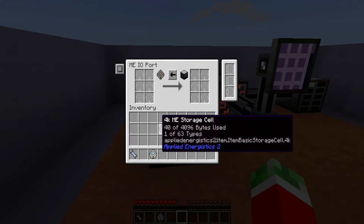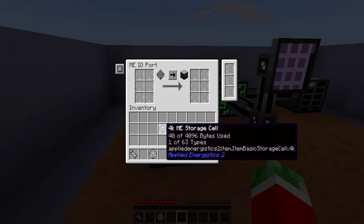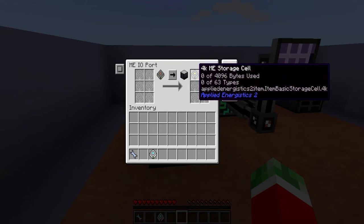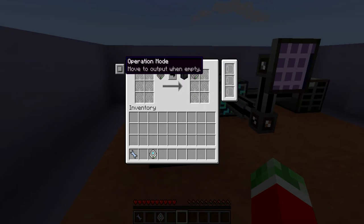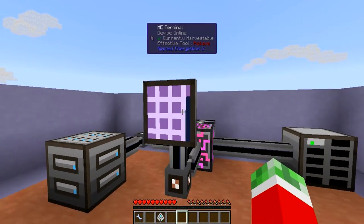Of course this also works the other way around. Just set it to 'transfer data to network,' put your 4k storage cell — or any storage cell that has items in it — on the left. And once it's done, it will move the empty drive to the right, or whatever you've specified. And now it should have put the items back into the network.